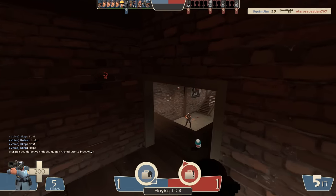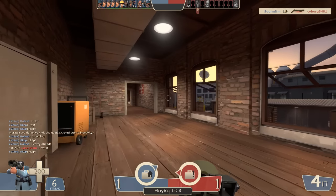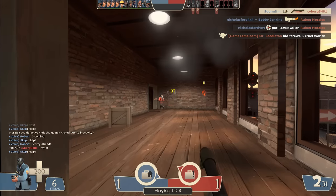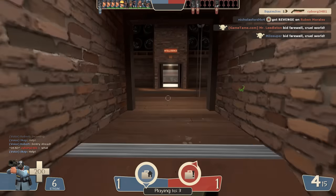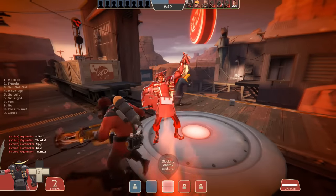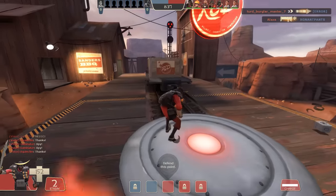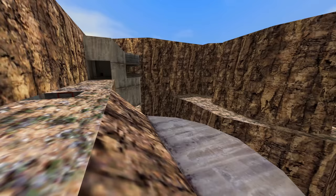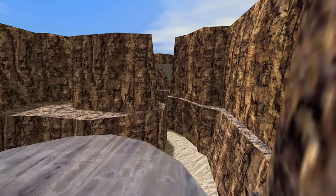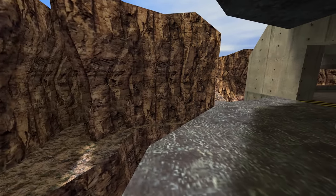Of the four maps brought over from TFC to TF2, there is one so different that I can't justify a standalone comparison video - there's very little to compare - so I'll add it as a bonus. The Badlands we know in TF2 is basically completely different from the one in TFC. The TFC one is capture the flag where the TF2 one is 5CP with an arena and king of the hill variant. The TFC version is basically a giant canyon with multiple levels and a lot of thin ledges - it looks kind of cool, but it definitely would not have worked in TF2.